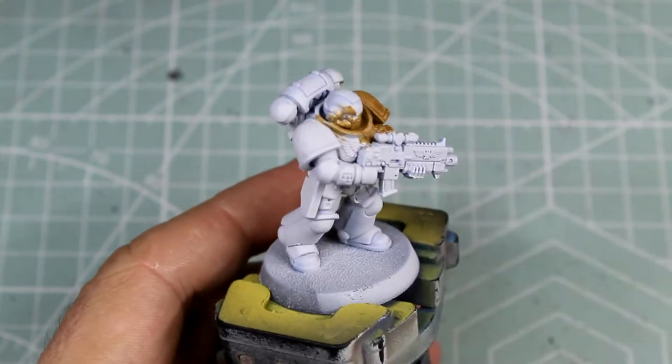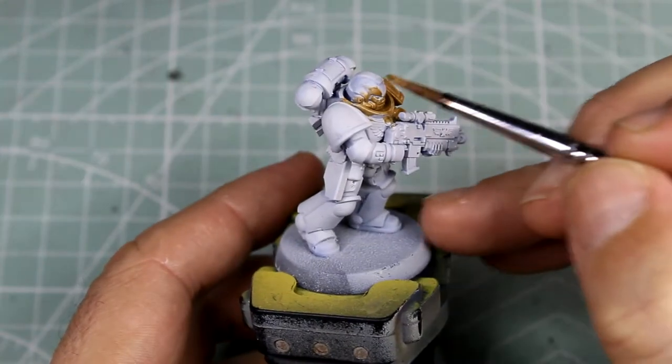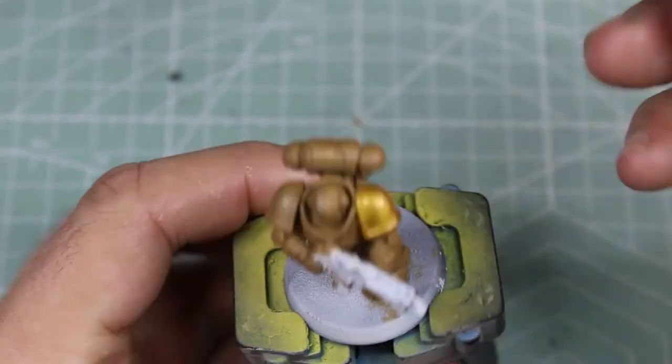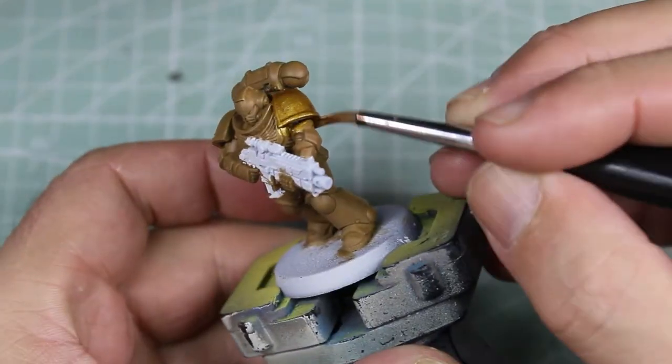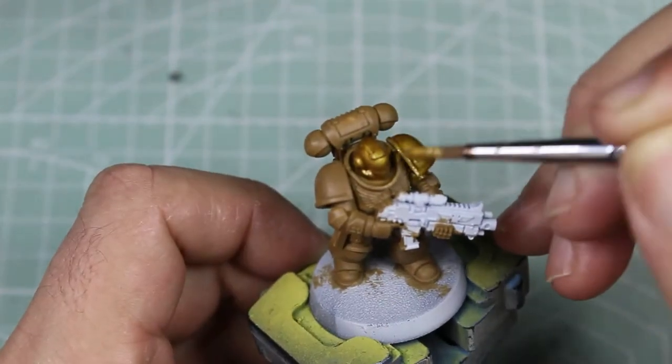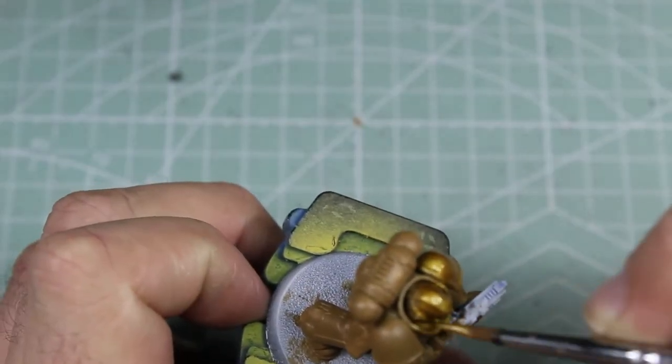So we'll put a nice thin coat of brown on there before we get started with the gold, because all Space Marines need a good slap. We're gonna slap on some Retributor Armor — this is my favorite gold. For this one it's got to be Retributor Armor all over the model.